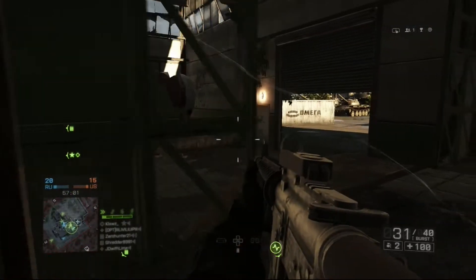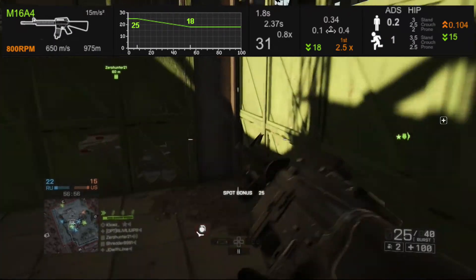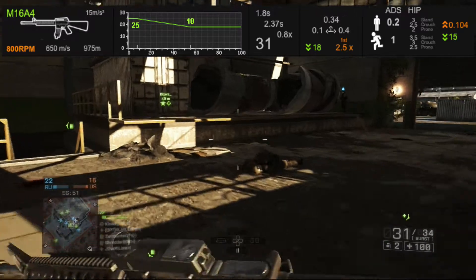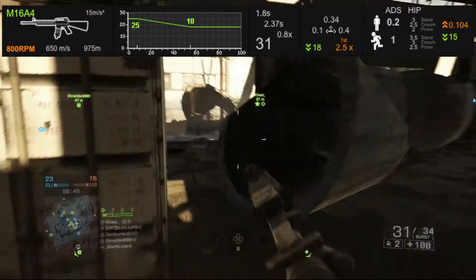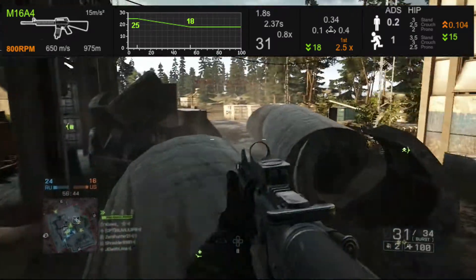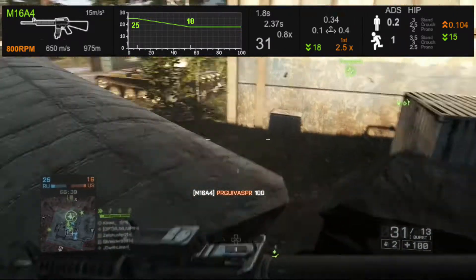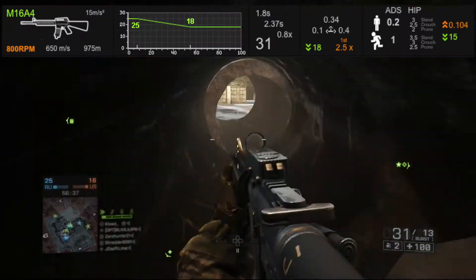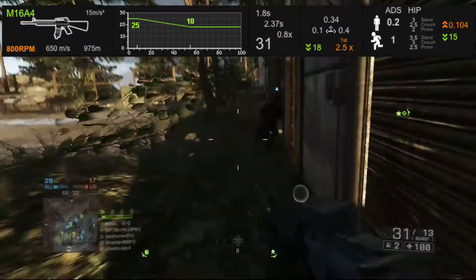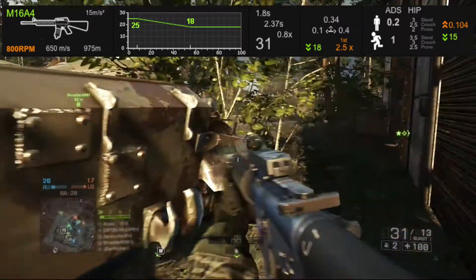If you liked the M16A3 in Battlefield 3, you'll be happy to know that very little has changed. It has the same damage model, same rate of fire at 800, same muzzle velocity at 650 meters per second. In this game, because of the new bullet drop mechanic, this one has a bullet drop of 15 meters per second squared, the same magazine size, and the same reload times at 1.8 seconds and 2.37 seconds.